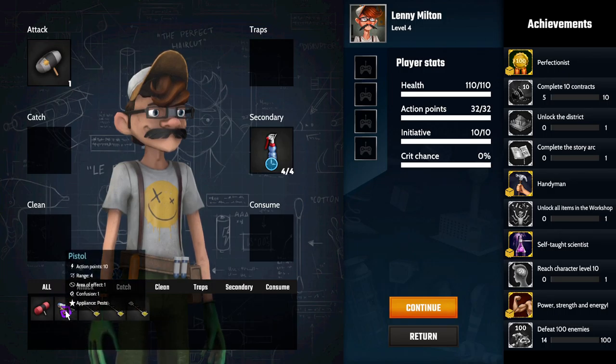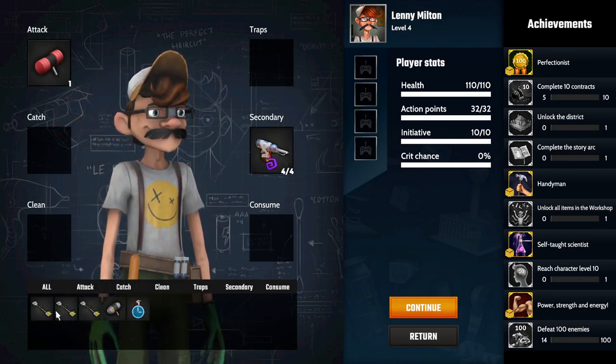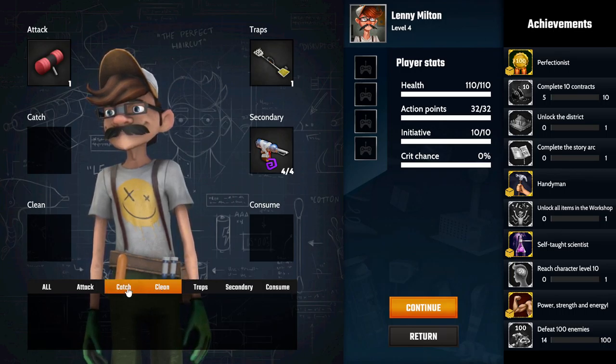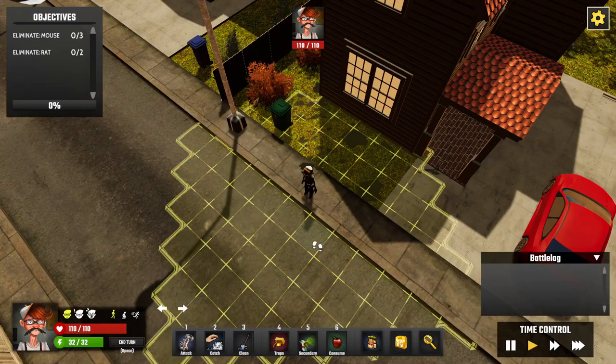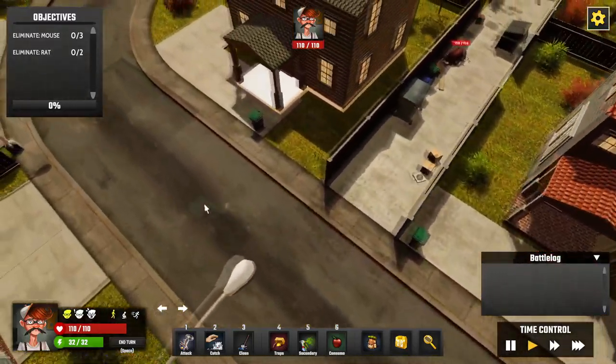I set up my loadout — primary and secondary slots — but I can only carry one trap. Action points are now up to 32. Let's get in and have a look at this large map — three mice and two rats to find.